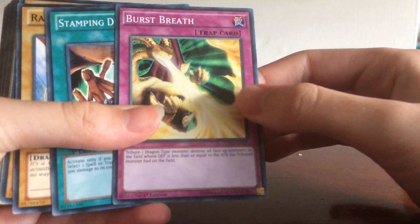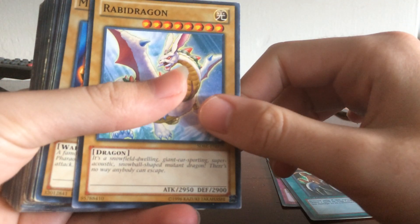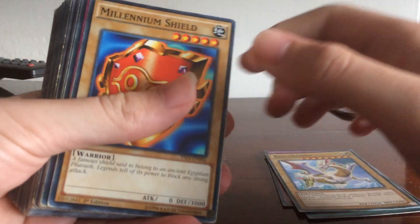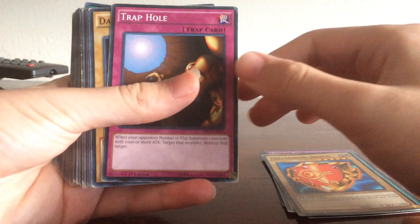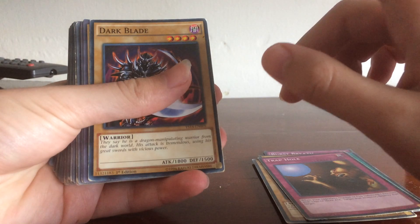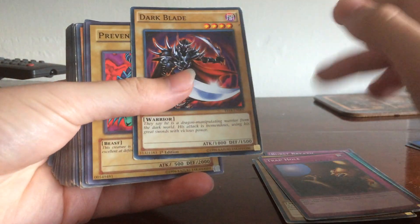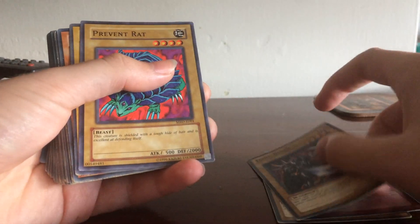So we've got Burst Breath, Stamping Destruction, Rabid Dragon, Millennium Shield, Trap Hole, Dark Blade. And yes, I am looking for Pitch Black Dragon — I'm not getting it in packs. If you guys can let me know what packs Pitch Black Dragon is in, I'll definitely use that. And the Fusion.